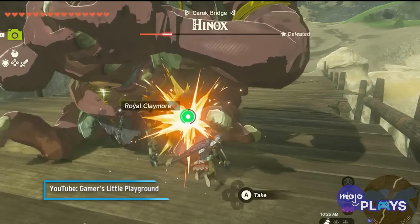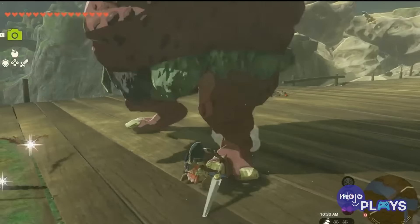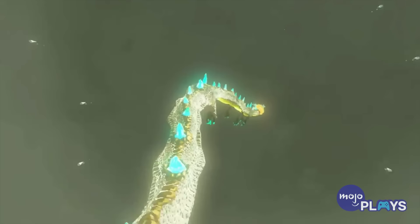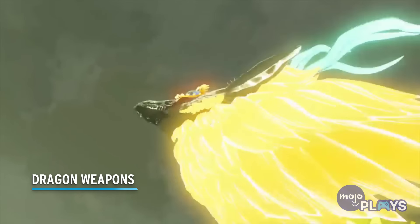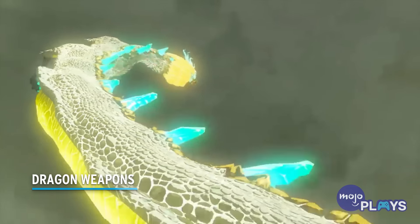Big Goron Sword. The strongest weapon from Ocarina of Time makes a glorious return in Tears of the Kingdom. You can earn one by diving into the depths found at Skull Lake in the Akala region. Link will need to slay some gloom-infested skeletal enemies, including Astalnox. Obviously, it's more than worth it.